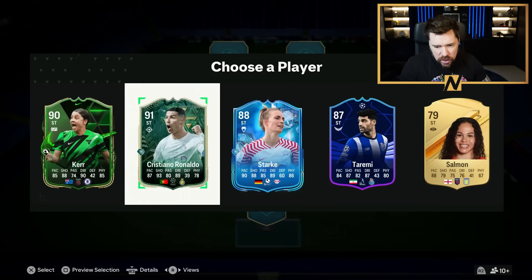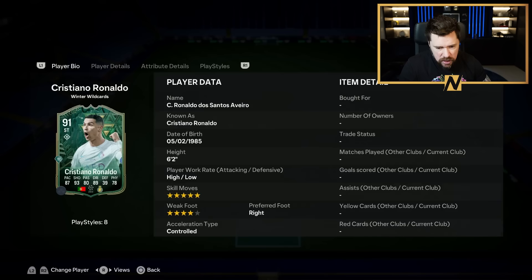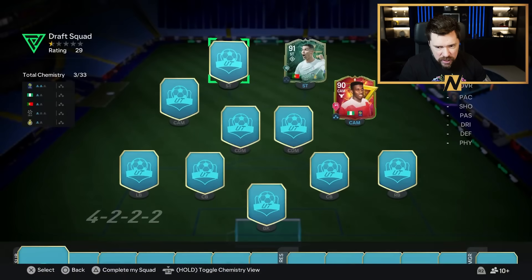Yes, I will take Cristiano Ronaldo. Aerial power header, finesse shot, power shot plus, five-star, four-star, high-low work rates. Banging stats on this card. Banging stats.